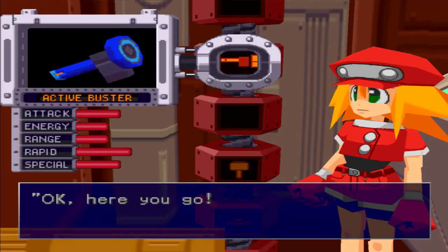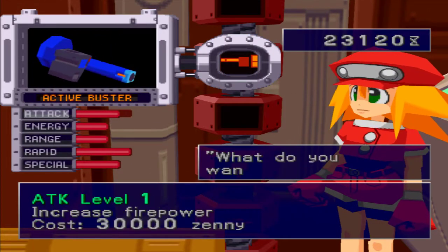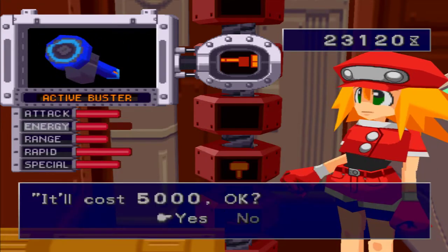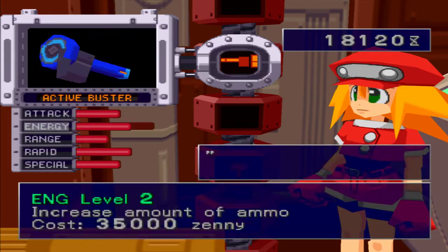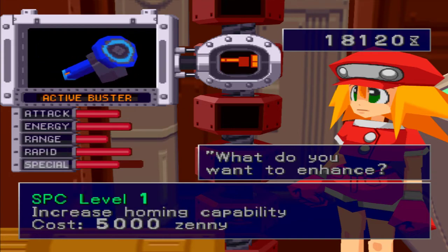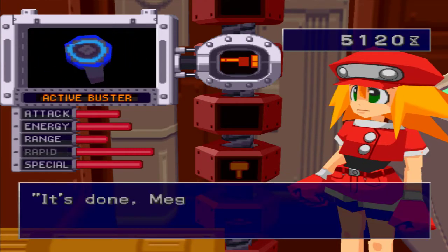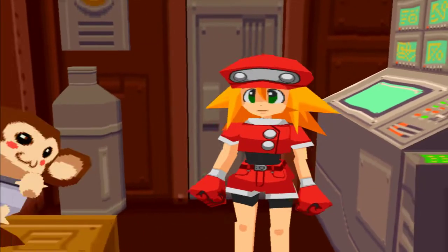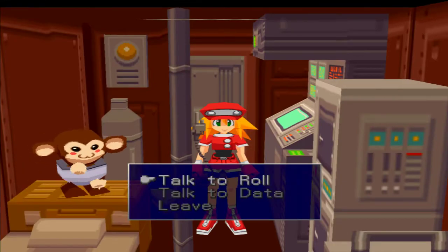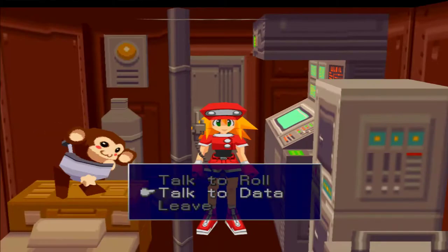Depending on what you choose to improve, it could become your most powerful weapon. It's not the most powerful weapon in the game, but it's the second most. It is the most expensive to upgrade, though, which is unfortunate. It's a lot easier to obtain than the prismatic laser. Let's go ahead and get the Active Buster. Let's enhance the weapon. We don't even have enough to get its attack up once. Let's go ahead and get some energy - that's always good. We can get Rapid - let's grab that as well. That'll do.